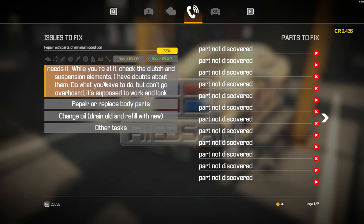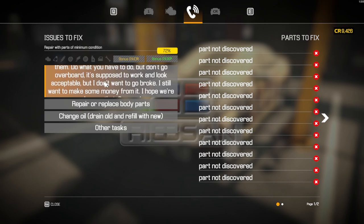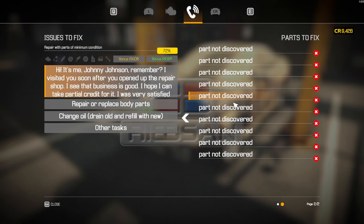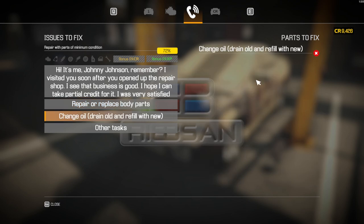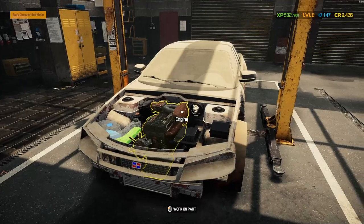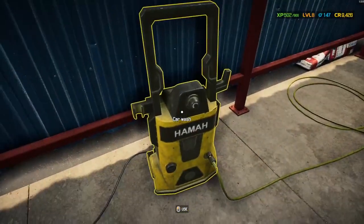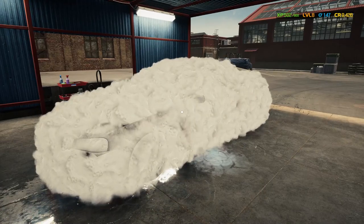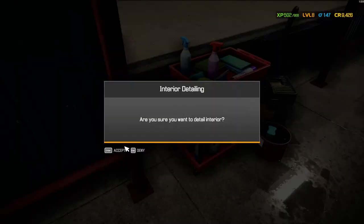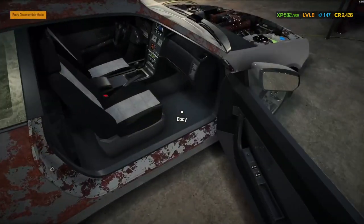Do what you have to do, but don't go overboard. It's supposed to work and look acceptable, but I don't want to go broke. You're fixing up an expensive car, but I still want to make some money from it. So there are tons of stuff to work on here - about two pages of stuff. Repair every single body part, oil everything. This might as well be a full overhaul. With these mission-type cars, we're going to start out a little bit easier - just take it, wash it, and see what we're really working with here. I think it's just mostly rust.